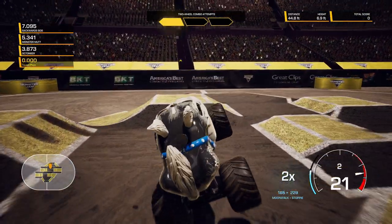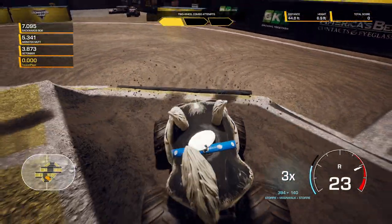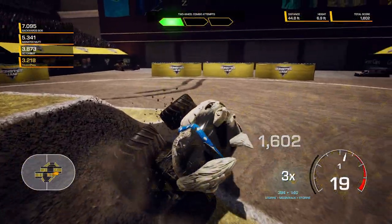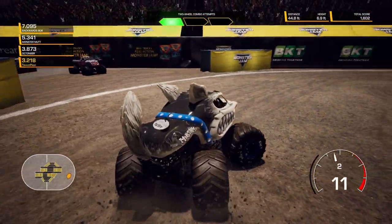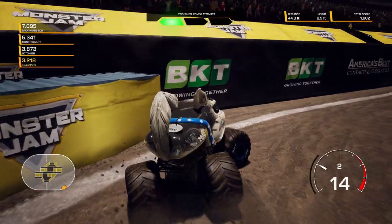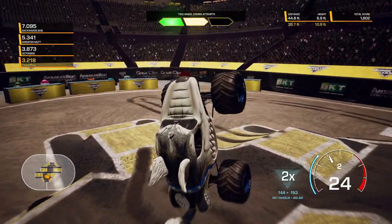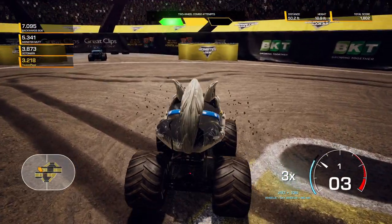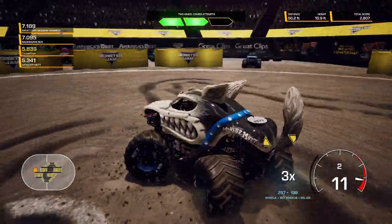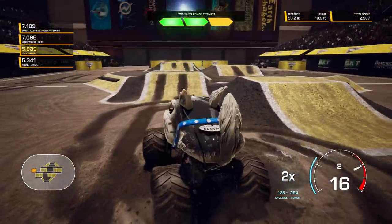Maybe we can finish it up with the big air. We can get some more stoppies going. That didn't count? That looked like a sky wheelie to me. Let's line us up for a good sky wheelie — there's either this right over here, these jumps with the wood. Big air and a sky wheelie — very good. A sky wheelie is when your truck goes vertical in the air. When you don't know quite what to do, you can always just do a donut, and the donut will turn into a cyclone. Cyclones count as a two-wheel skill.